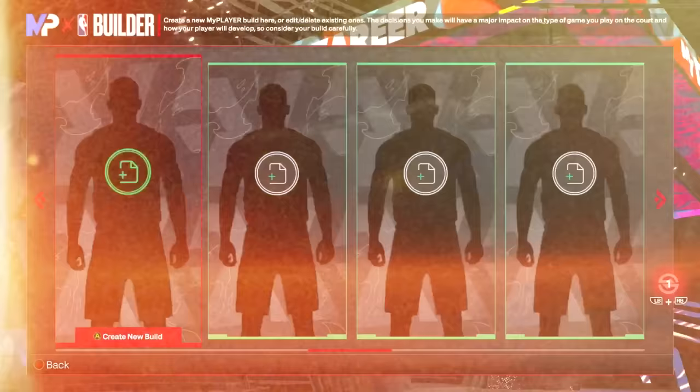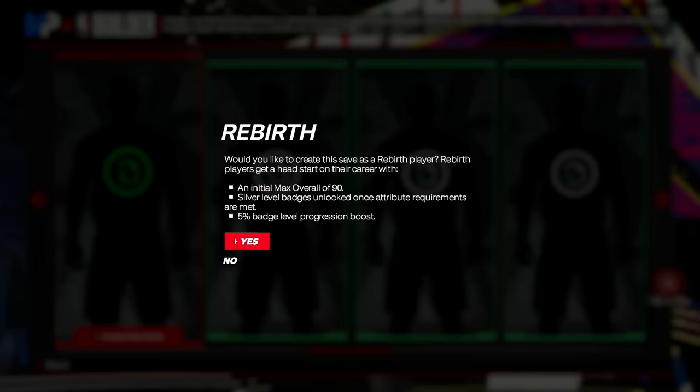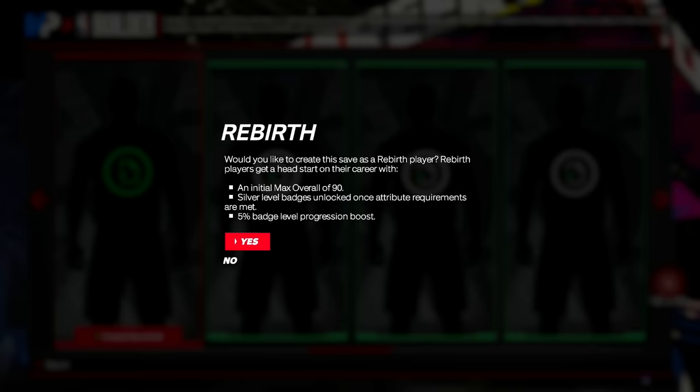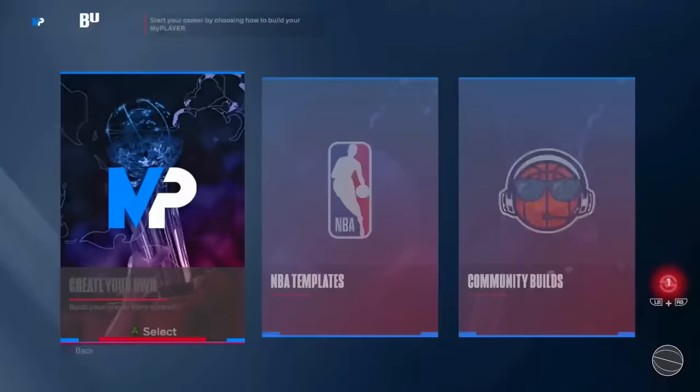Once you've made it to the MyPlayer builder, click A or X to create a new build. A screen should pop up that says Rebirth — if you've done your quest, talked to Ronnie, and gotten to a 90 overall on a different build, you'll see the prompt: 'Would you like to create this save as a rebirth player?' Rebirth players get a max overall of 90, silver level badges unlocked once attribute requirements are met, and a five percent badge level progression boost.